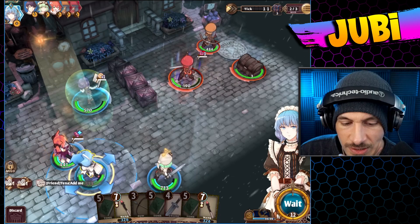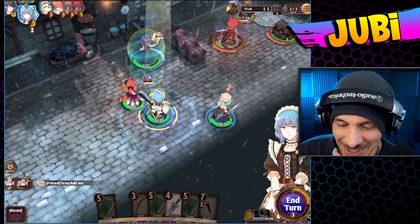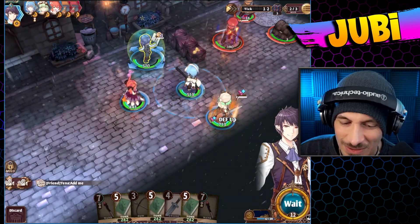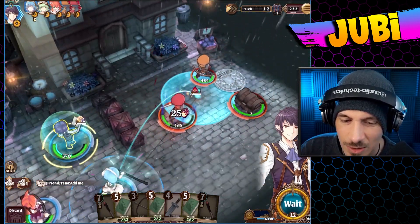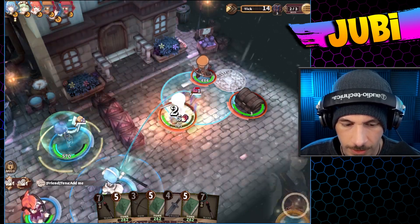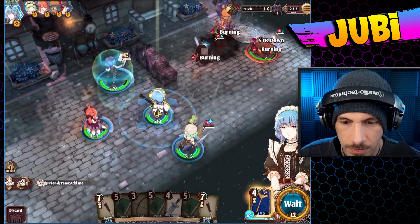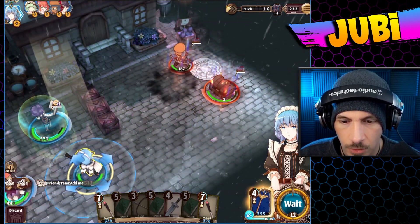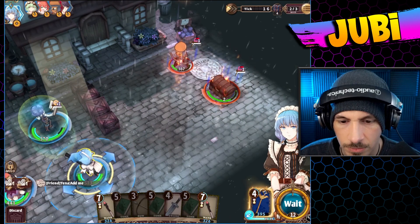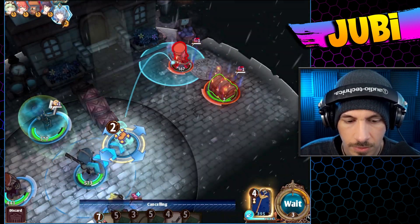I suppose we could play this more strategically, but I don't like using my brain — it just seems like too much effort. Let's just wait here. We actually have our ults now too — that's great. We're going to burn the treasure chest, which I'm not sure is what we should have been going for.